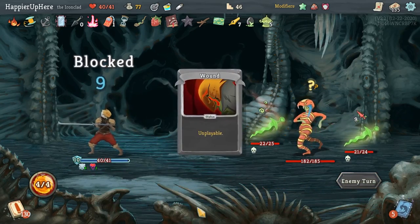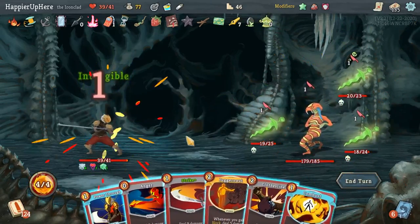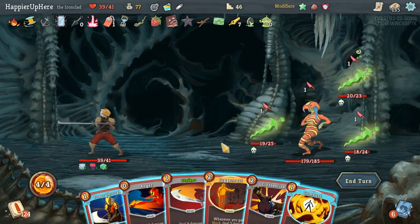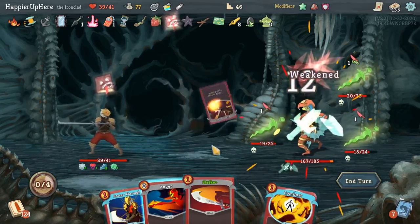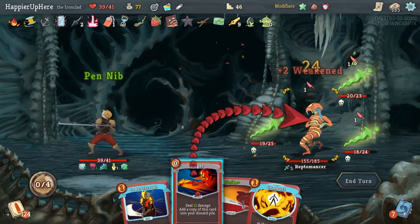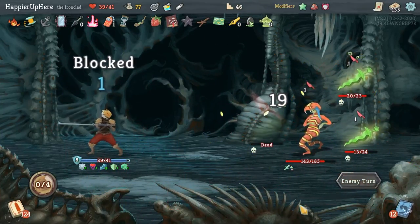Everybody's attacking me — very good. Let's do Juggernaut and then double up on Clothesline. I should have played Anger first — sort of wasted double damage there. I got really lucky with the Intangible trigger here.